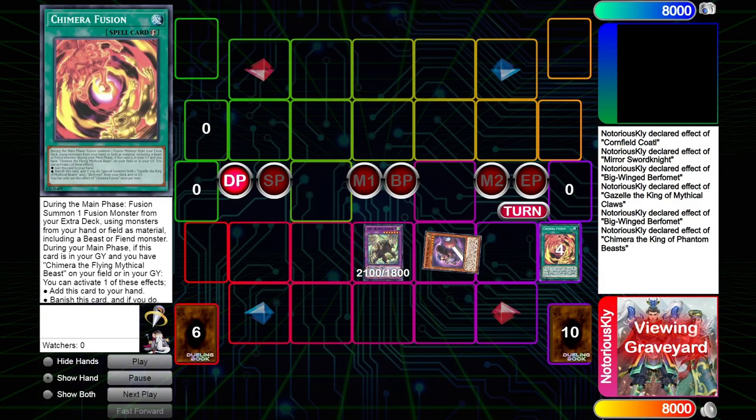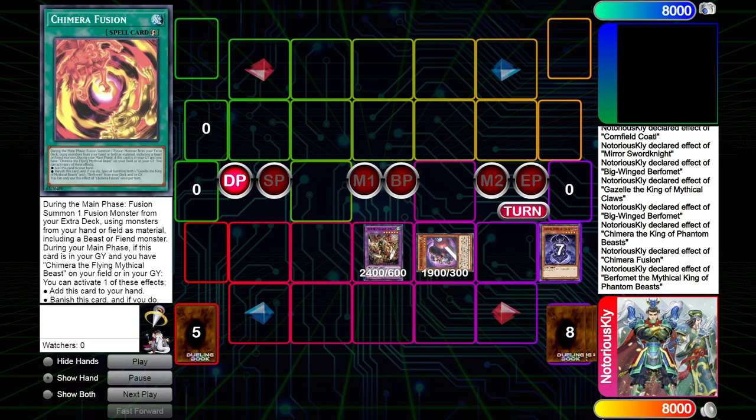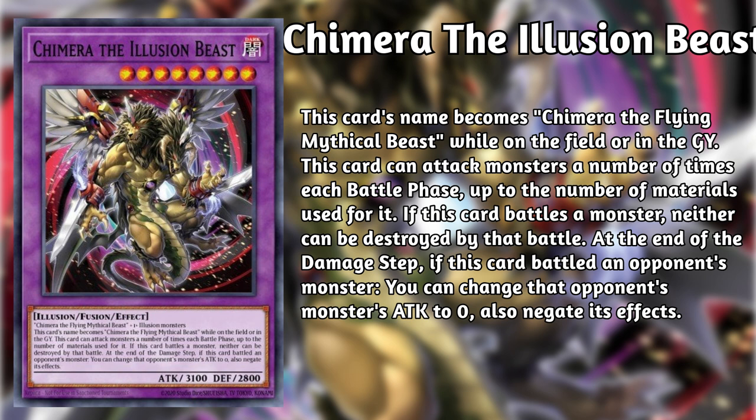Chimera the Illusion Beast is a level 8 dark Illusion with 3100 attack and 2800 defense. It requires Chimera the Flying Mythical Beast and one or more Illusion monsters as fusion material. The Illusion Beast becomes Chimera the Flying Mythical Beast while on the field or in the graveyard. It cannot be destroyed by battle and cannot destroy anything else by battle. It can attack monsters up to the number of fusion materials used, and after battling an opponent's monster, you can drop that monster's attack to zero and negate its effects.